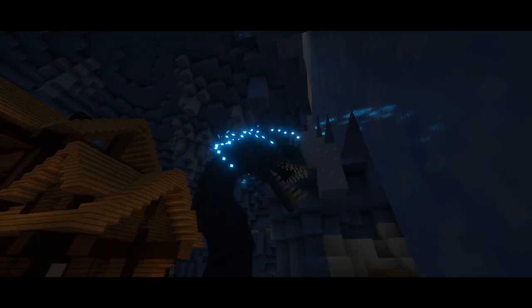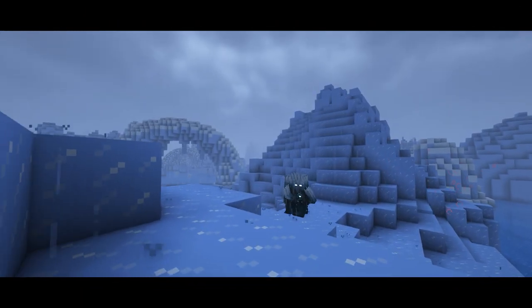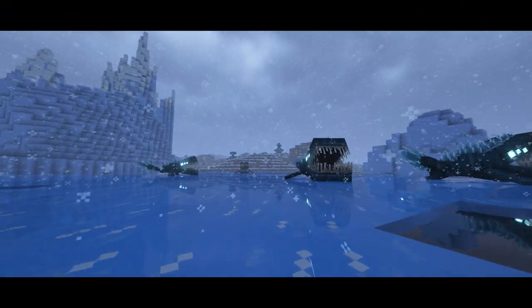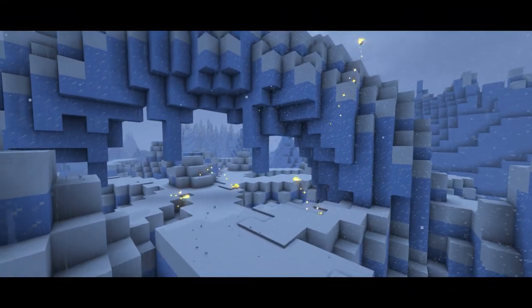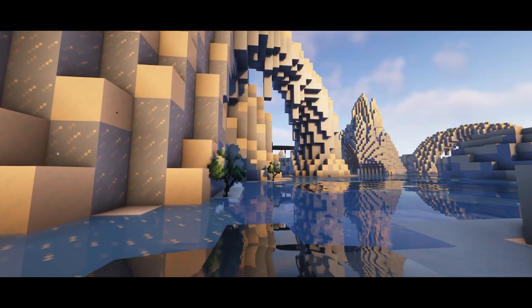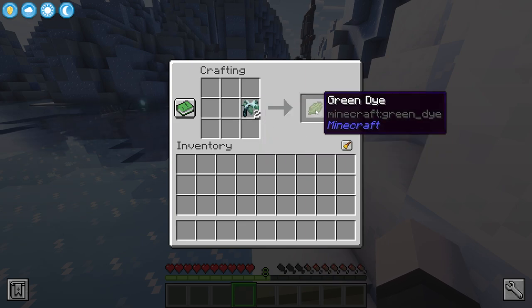Outside you'll find tortured souls wandering around as well as a single eel, which is the first mini boss. Wandering around the surface of the ice maze you'll find more tortured souls. You'll also come across some terrestrial fish-like creatures called the maw. Flying around frozen arches you will find golden moths which can be captured in a jar to display as decoration. There's also a new arctic plant that you can put into a crafting table and craft into green dye.